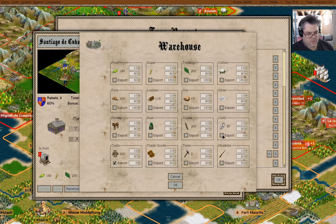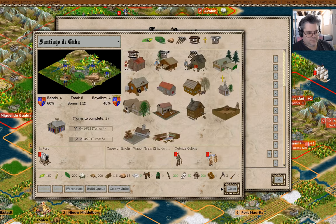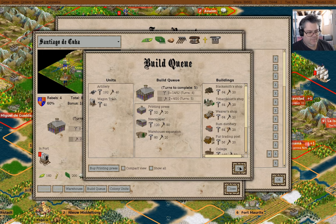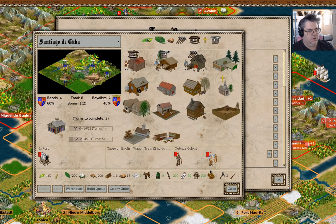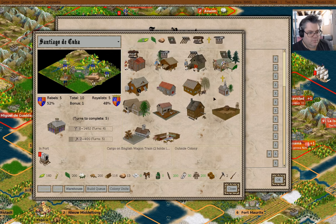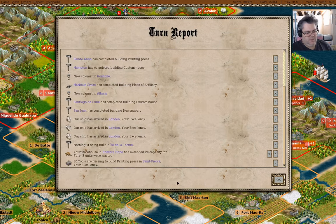We have a custom house here, so export stuff. I could drop this guy in here — yeah, that seems appropriate.